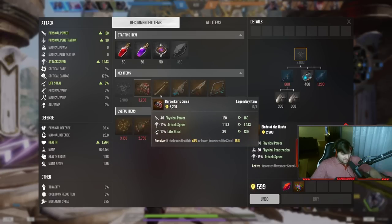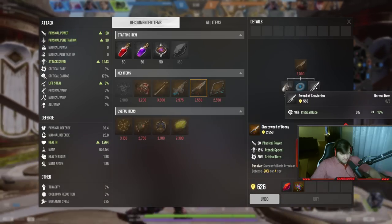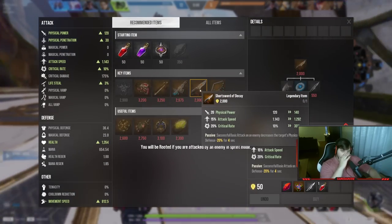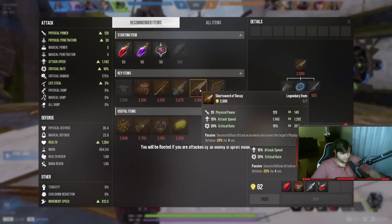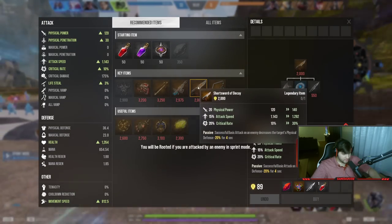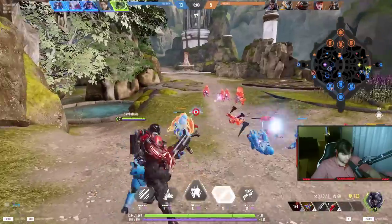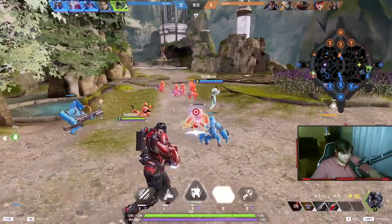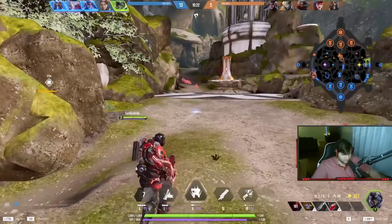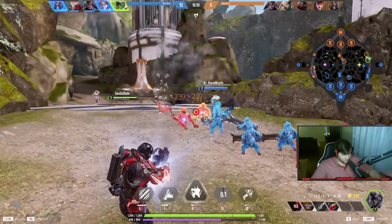I now have my Blade of Huon and my next item is actually going to be the Short Sword of Decay, not Berserker's Curse. What that gives me is everything I want as a hunter: 20 power, 20 crit rate — which is really going to scale up because my crit rate starts at 10 — and this will push it up to 30%, giving me a lot more damage on my normal auto attacks. Once I take my first tier one tower, I'm going to be much more rotate-heavy.